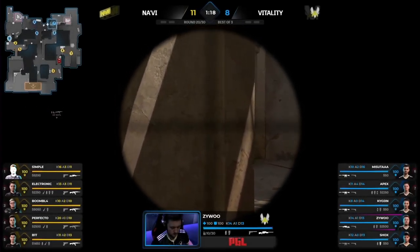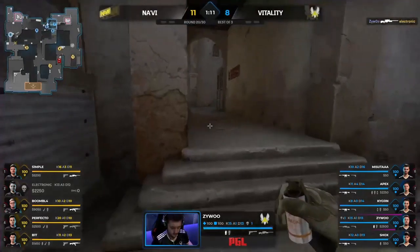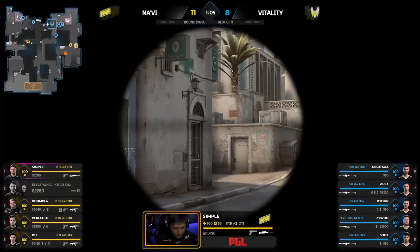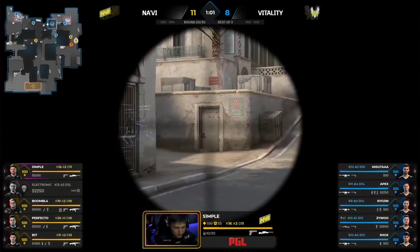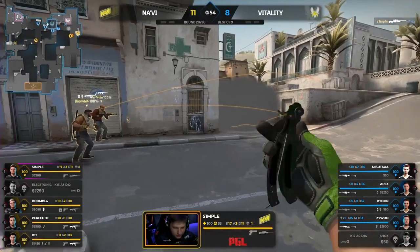Zywu's walking into the belly of the beast — the hard clear. And he bests him. Electronic's plans foiled. Aggression from the superstar and now Long is up for debate. They want to go for a boost — this could be mistimed. Simple is patrolling, he sees you. Down goes Shox. Apex has to succumb, has to bend the knee.